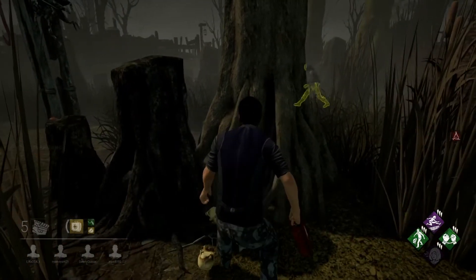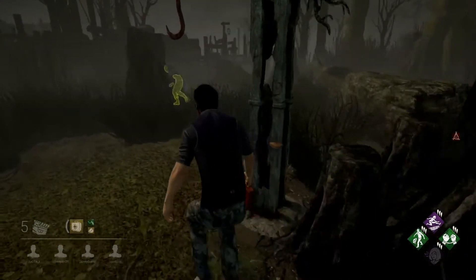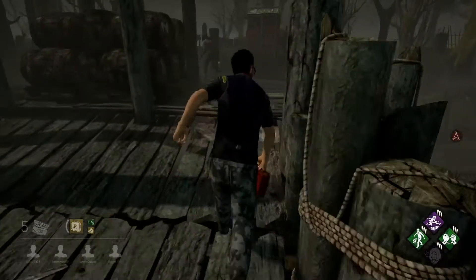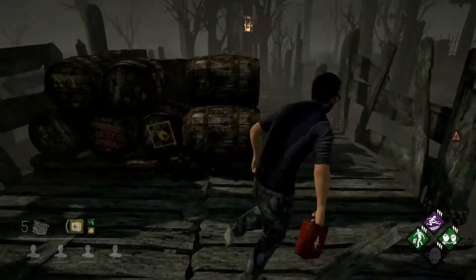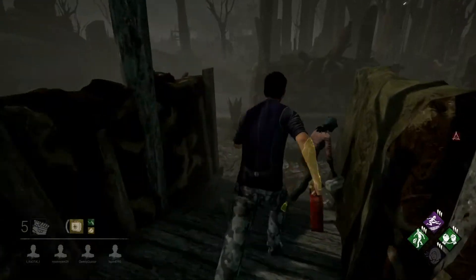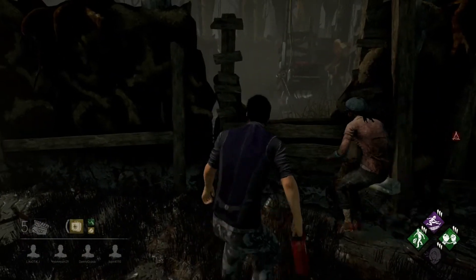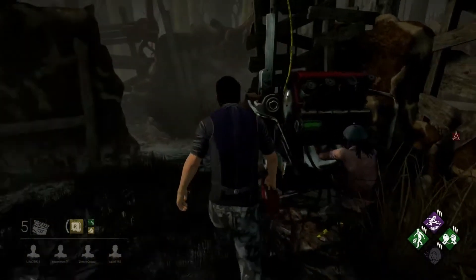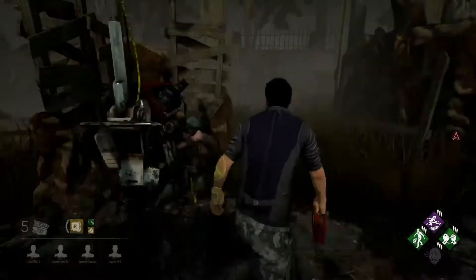Bit of a chance I took there with Thrill of the Hunt, but I'm right in the corner of the map so the killer's probably on the other side. So you've got three seconds at tier one of seeing the killer's aura every time they break a pallet or kick a generator — and that is quite often, because killers who run past a generator that's being worked on will give it a kick to start the generator regressing. At tier three it's five seconds.